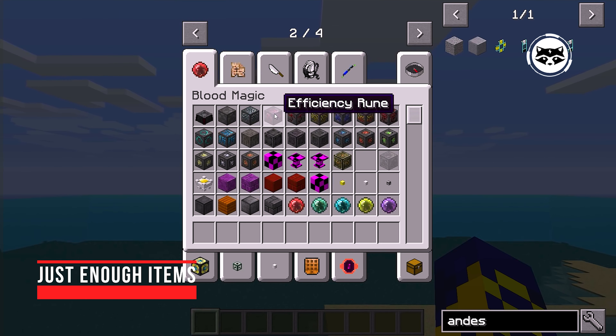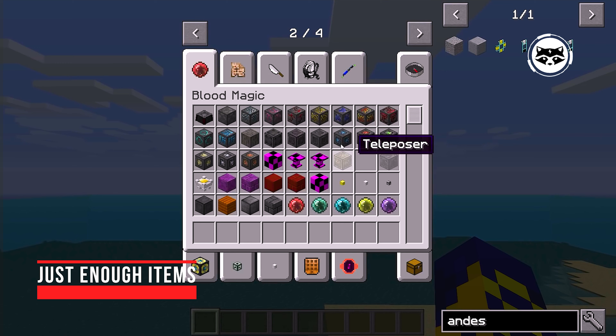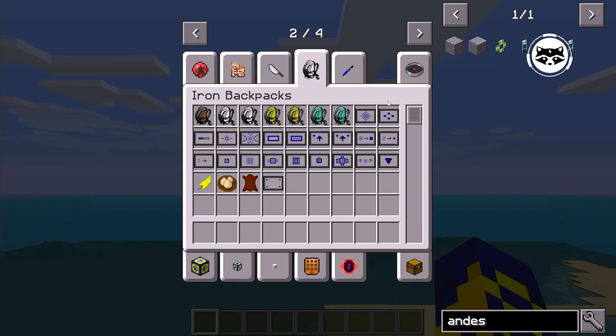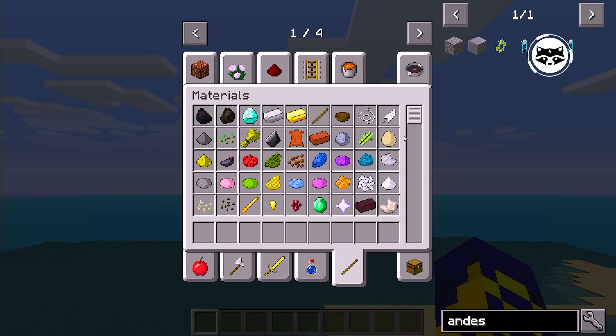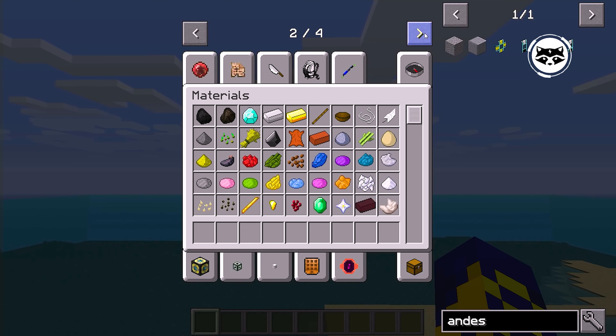Just Enough Items. Our list is already coming to an end, and the next mod is Just Enough Items. It greatly simplifies the gameplay — you no longer have to spend a lot of time looking for information about recipes and other items. Just Enough Items lets you know in a couple of clicks what you can do with an item and what recipes it contains. It also has a search function that will help you find any item without any problems. This is a very simple mod, but it significantly improves the gameplay.